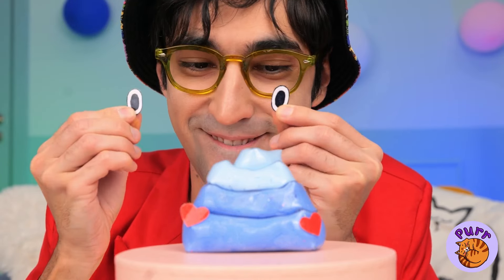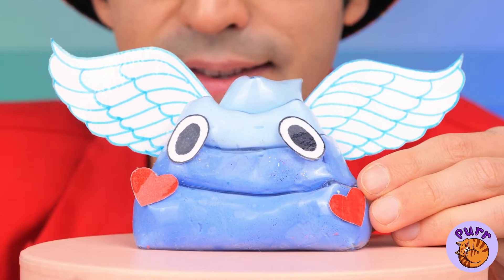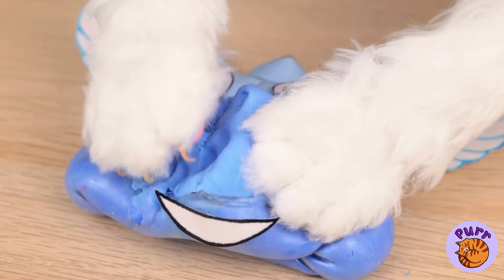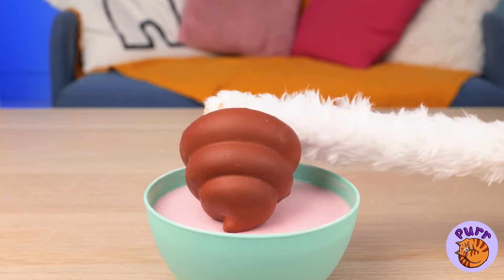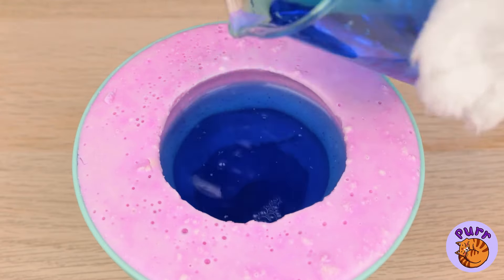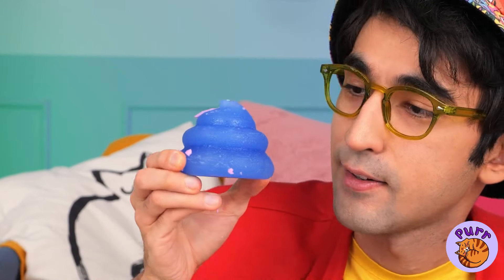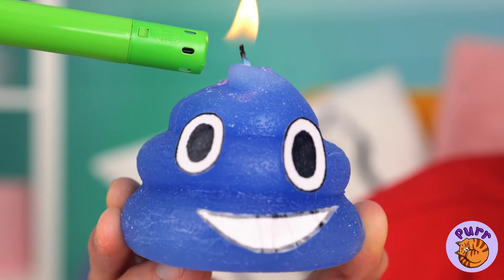Now let's make Kitty a brand new friend, and I think he'll be a good influence — unless Kitty gets to him first! Of course, Kitty can always make his own friends. Let the soap harden, flip it over, and help our new friend put his face on. What a bright little guy!